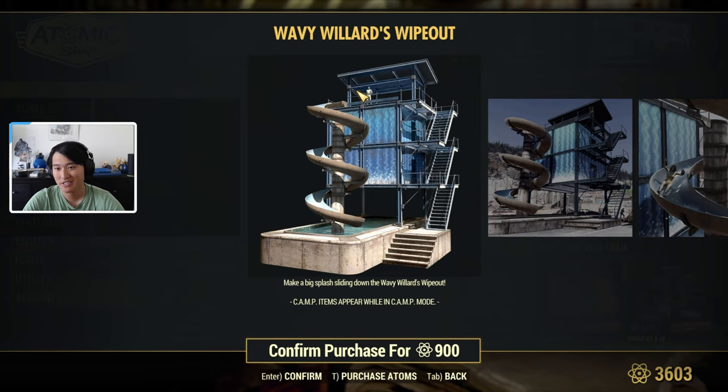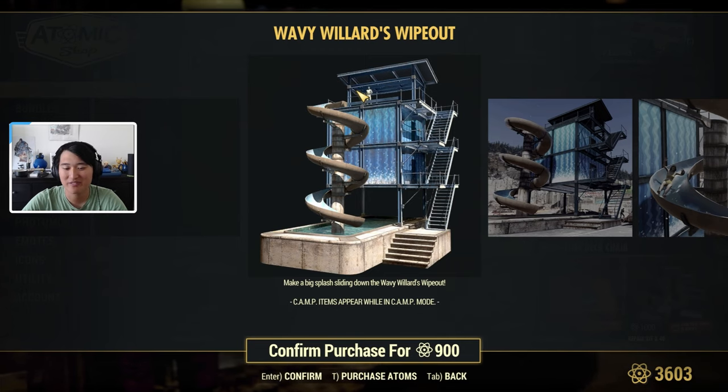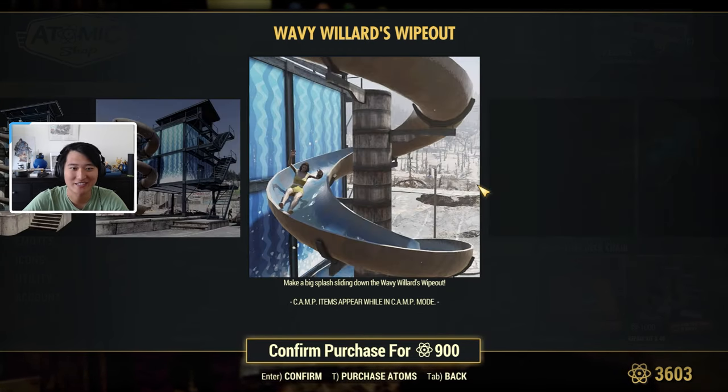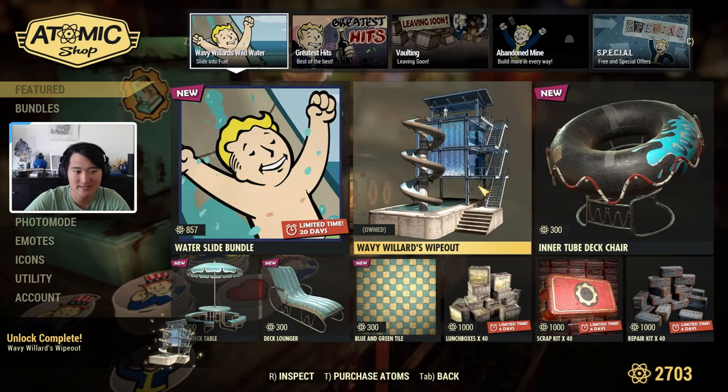Hey guys, it's BoxPro. Welcome back to another video. Today in Fallout 76, I'm going to be showcasing this Wavy Willard's Wipeout prefab in-game. I'm a big fan of prefabs, and this one honestly looks like a lot of fun to add to a camp, so I'm going to go ahead and purchase this and show you guys what it looks like in-game, and I'll show what it's like to place it and that sort of thing.